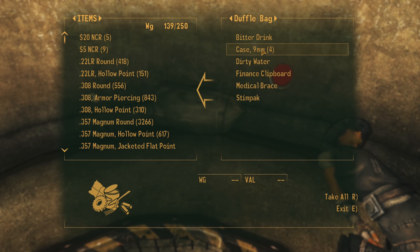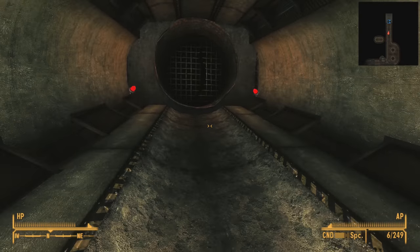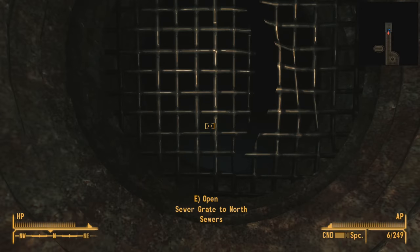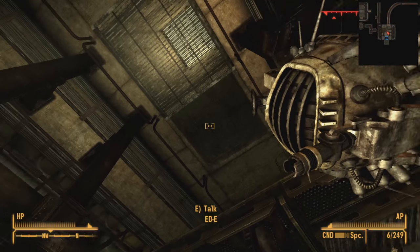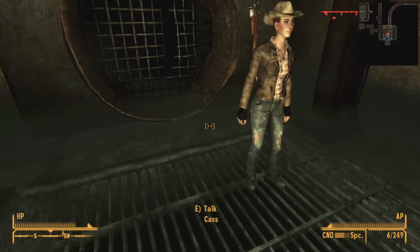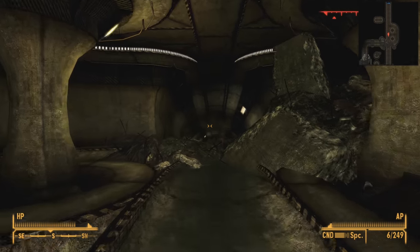Next to his body is a duffel bag with quite a store of goods inside. Backing out, we finish exploring this tunnel all the way to the north, which brings us out a sewer grate back into the north sewers — we discovered this entrance in my video on the north sewers. So since we've been here before, we'll head back into the central sewers. Now that we've fully explored the central sewers, we can head south and take either of the two doors to the east central sewers.